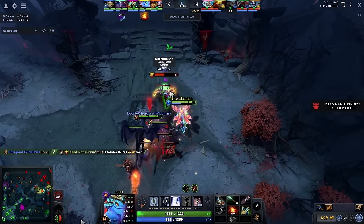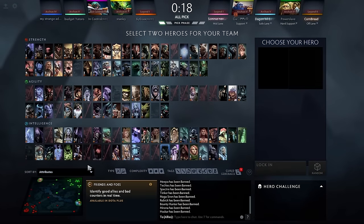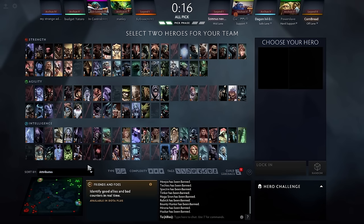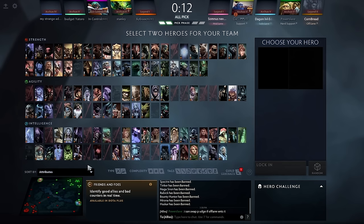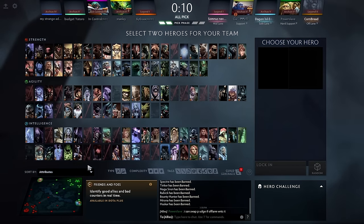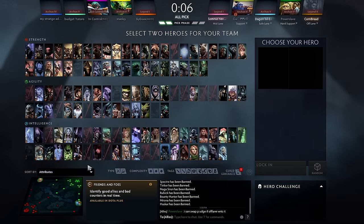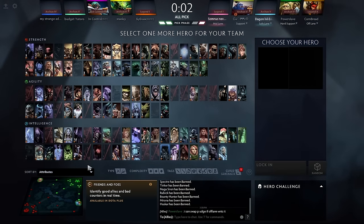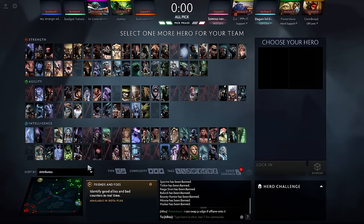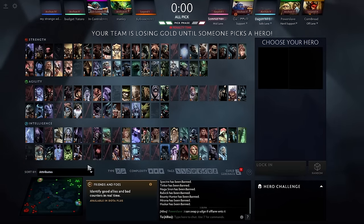When it comes to drafting your hero in a pub, you will have almost all the information required to pick the right hero except for your lane matchup in most cases. This is because the mid laner usually has the last pick and can see 4 out of the 5 enemy heroes. Most heroes in Dota can be played in the mid lane because of how the lane has evolved over the years.